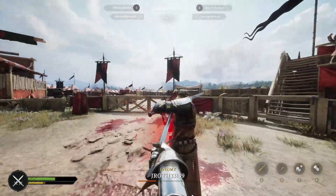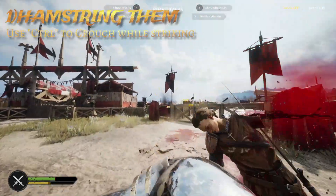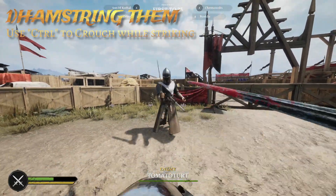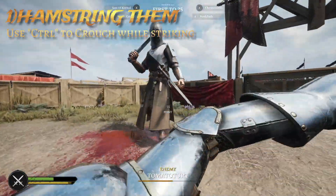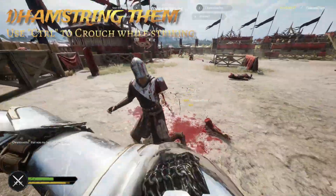For move number one, we want to hamstring them with an ankle shot, and we're going to do this by using the crouch key, which is Control on mouse and keyboard. I use this move all the time, especially at very close range, and I find it really throws off my opponents.